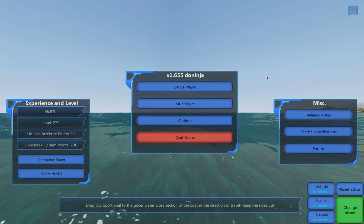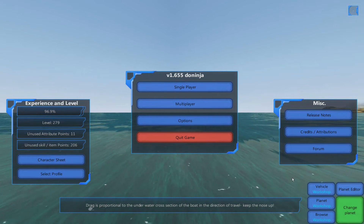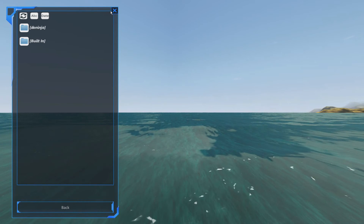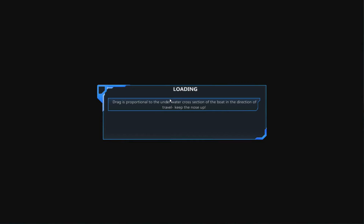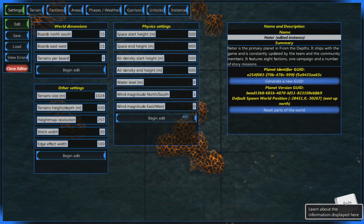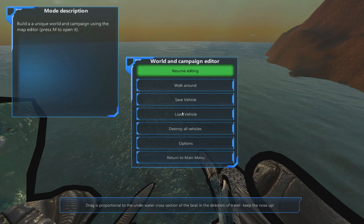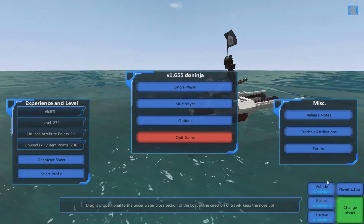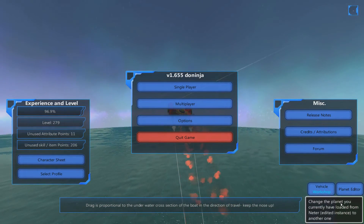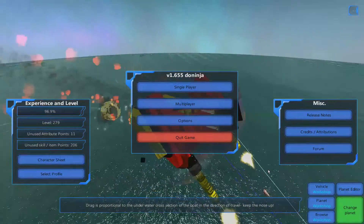That's your basic menu. Down on the bottom right-hand side there is an option that says Change Planet. The basic planet we start in is Netter, which has a lot of options available. I personally wouldn't worry about changing or designing your own planets at the beginning — that's an advanced area. The planet editor is where you would load a planet someone has put on the workshop or change the planet you're using.